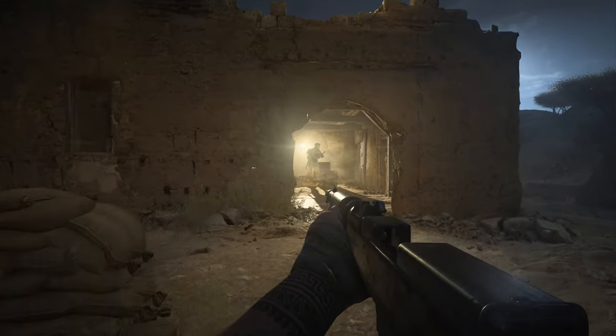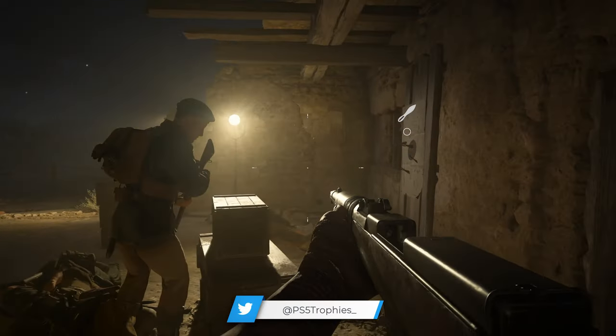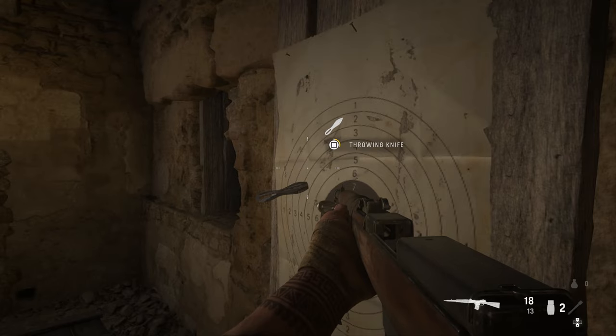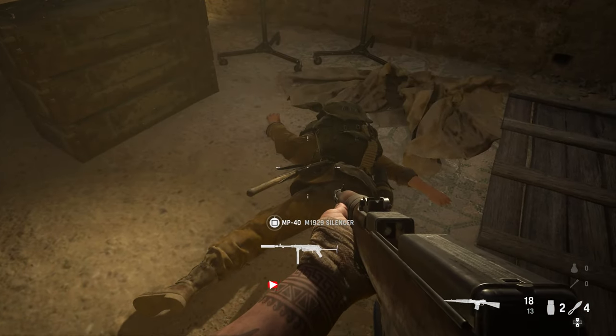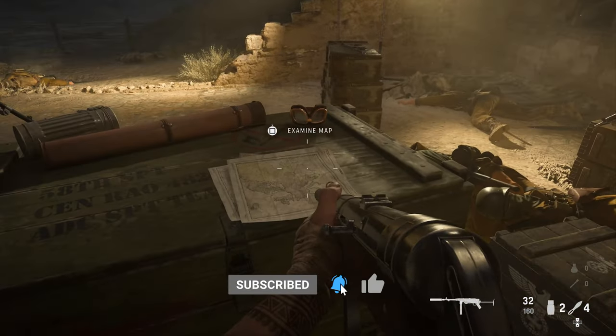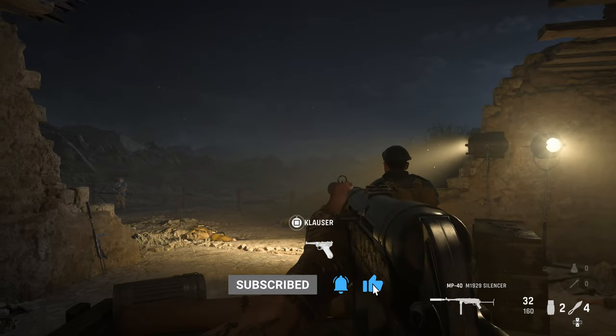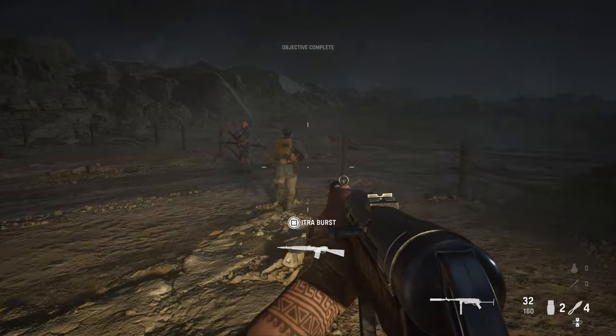To get the Pied Piper trophy, you have to lead the rats through the desert without getting detected. This is going to take place in the mission called 'The Rats of Tobruk.' You're going to come to this outpost, and in the center there's going to be a map that you look at. In the same room is going to be a target with throwing knives and a silenced MP40 — grab both of those items.